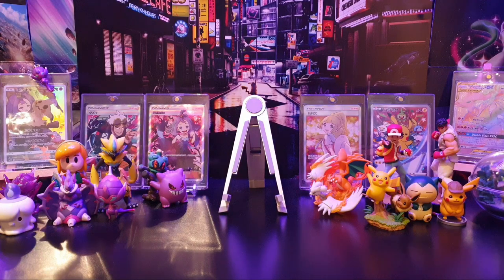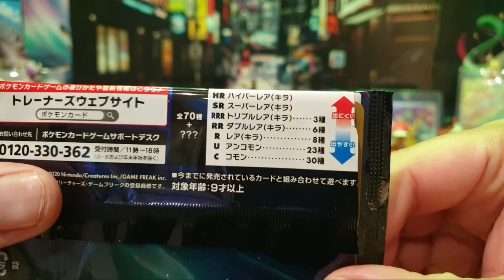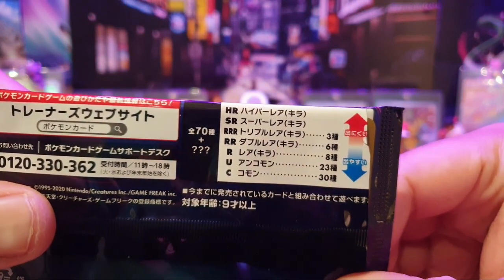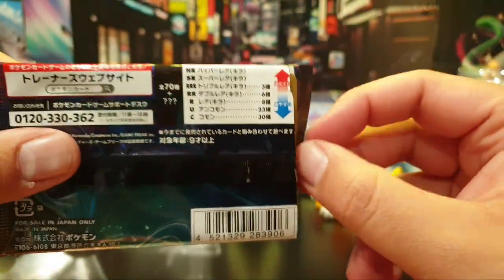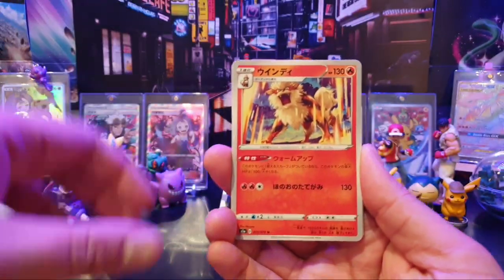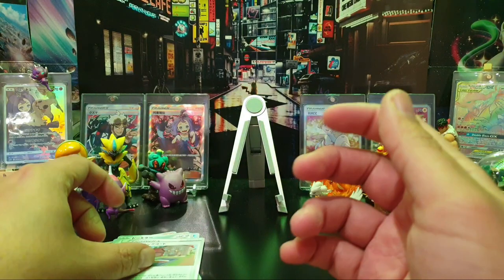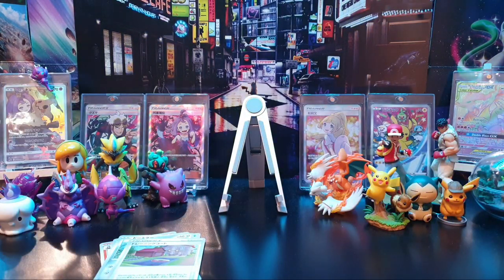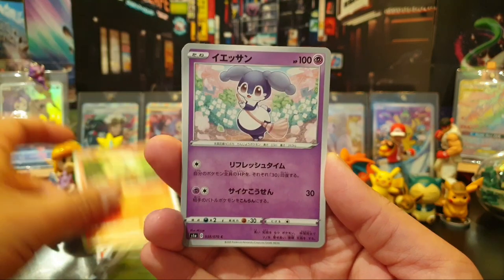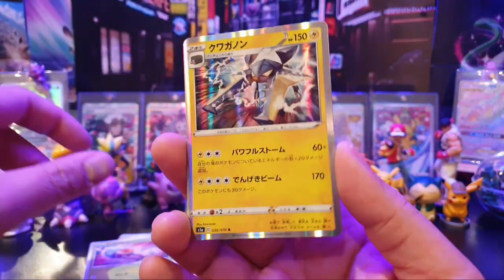We're going to start with the right-hand side, top to bottom. Very interesting to see this box — I've seen a few openings. 30 common, 23 uncommon, 8 hollows, 6 V cards, 3 VMAX cards, several SRs, HRs, and URs as well. The statistics on this particular set are that you will get at least 2 VMAXs, 1 SR or better, and at least 4 V cards. I've seen some boxes with 8 hits in — whether that's 5 V cards or 3 VMAXs or even 2 SRs, it's been a mixed bag.